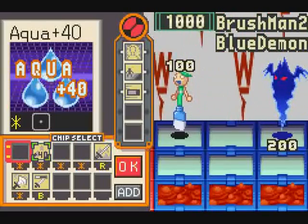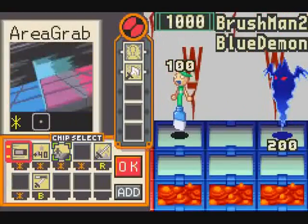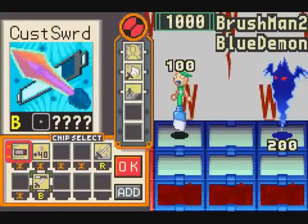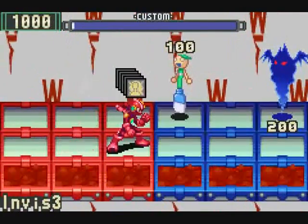Let's see here. Okay: invisibility, elect sword, area steel, fast custom, and custom sword. Maybe that'll work out.